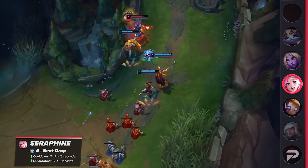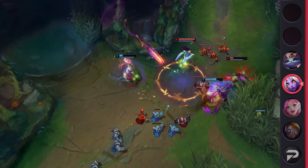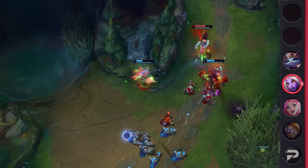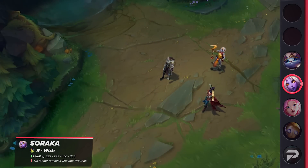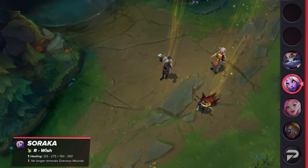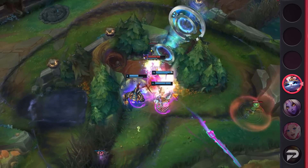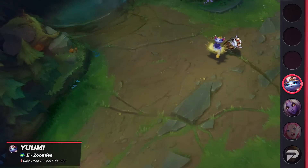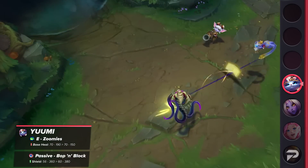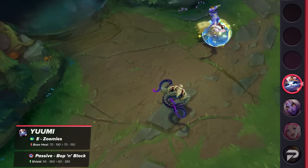Finally, we have a couple of support adjustments. First is Soraka, who is also performing exceptionally well. Riot is planning on undoing one of the massive adjustments they previously gave her — her ultimate will no longer remove Grievous Wounds, but in return the healing will be increased. It definitely made Soraka unique, but the fact that Riot is reverting this implies it was likely assessed as unhealthy for the game. Concluding the changes is Yuumi. She's receiving adjustments to ensure players need to take more risks with her — her E's healing is going to be reduced, but her passive shield is being increased. Players will need to jump off their ally and go for a basic attack here and there to contribute at a similar level to her current state.